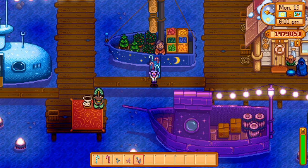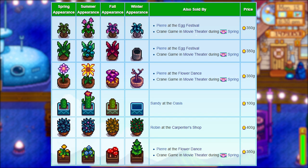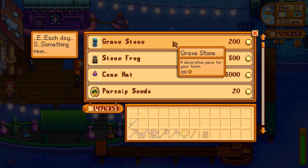Seasonal decor can be purchased at the night market for 500 gold or at the flower dance for 350, or you can get it from the crane game in the spring. There are also six varieties of seasonal plants which can be bought for 500 at the night market or from other sources. On any day at the magic shop boat you can get an iridium fireplace for 15,000 gold, or on the 15th of winter you can get the gravestone for 200. You can also get the gravestone for 350 at the Spirits Eve festival or from the crane game in the fall.